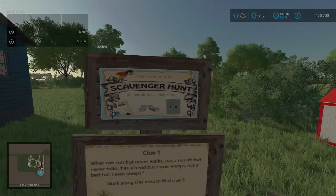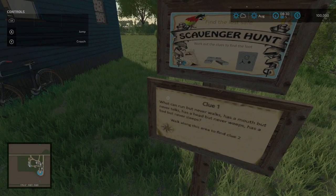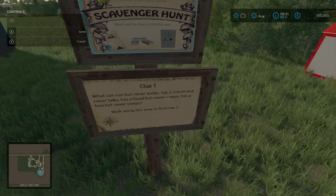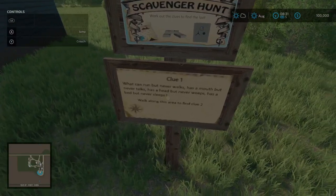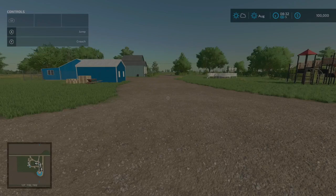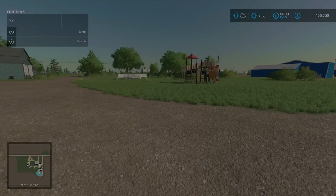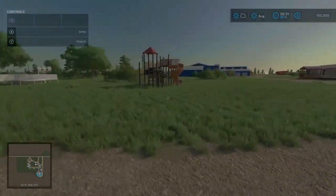Work out the clues to find the loot. Clue number one: 'What can run but never walk? Has a mouth but never talks? Has a head but never weeps? Has a bed but never sleeps? Walk along this area to find clue number two.' If you can figure out that particular clue it'll take you to the next sign with clue number two, and you keep following along until you find the collectible - this one is just part of the treasure hunt.